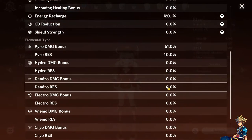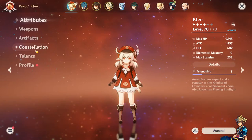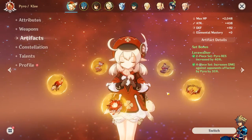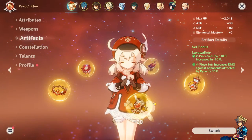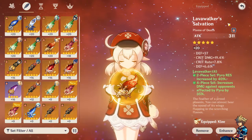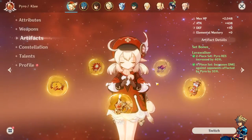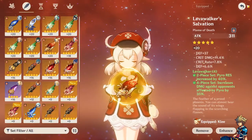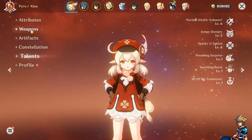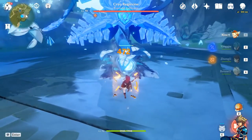I'll show you her stats right now — they are not the best, especially for dealing damage, because my artifacts are not upgraded at all and they're not good either. The only two things I have upgraded are her feather and her goblet — both pretty copium. Her talent levels are 6, 5, 4 — not the best.